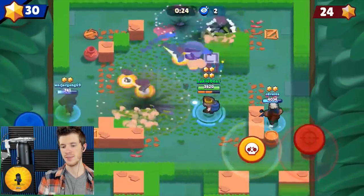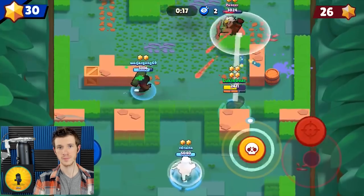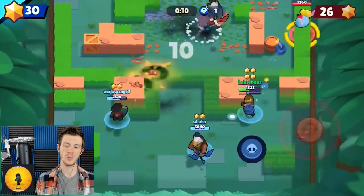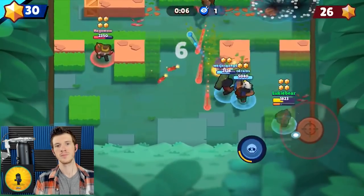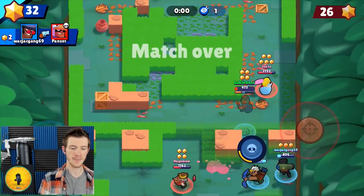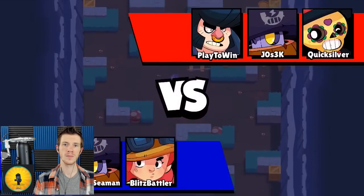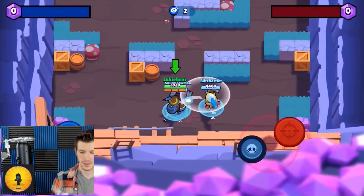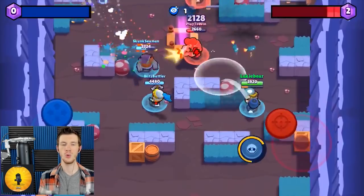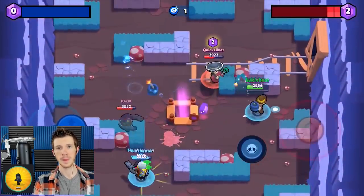Which brawlers counter Dynamike? Obviously Mortis, and I'd also say Crow is a tough matchup — because he can move so fast and it's just so easy for him to dodge. What about Barley versus Dynamike? An average Dynamike against an average Barley — I'd probably say Barley would win, because Barley can just throw the bottle down and back off so Dynamike can't hit him. In order for Dynamike to get to him, he has to run through the poison on the ground.